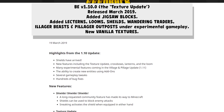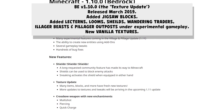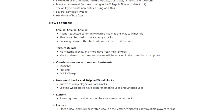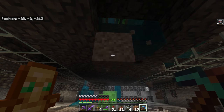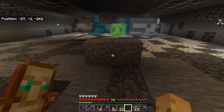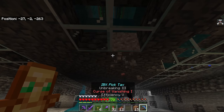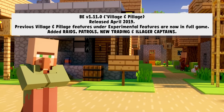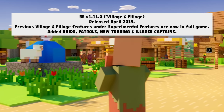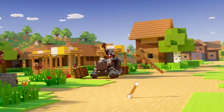April of 2019 was when they finally got the full Village and Pillage update, adding all of those experimental features into the main game itself. This was particularly notable because it was actually timed exactly with the Java Edition, so they launched at identical times and could just call it the Village and Pillage Update. Something they were planning on doing was just having Minecraft updates be named rather than numbered at this point.